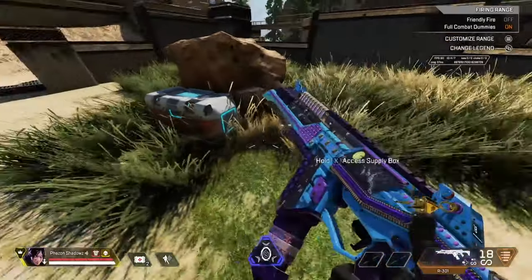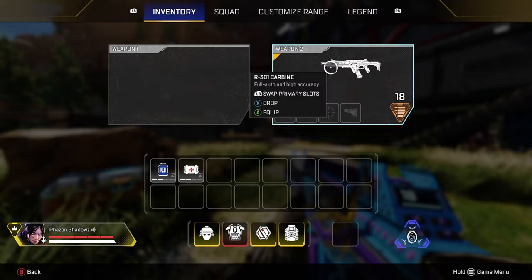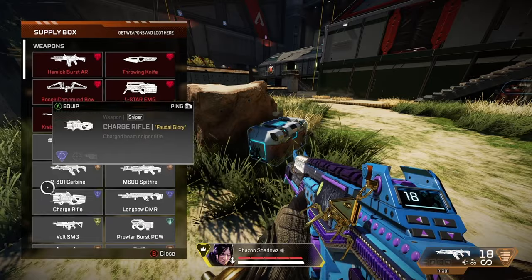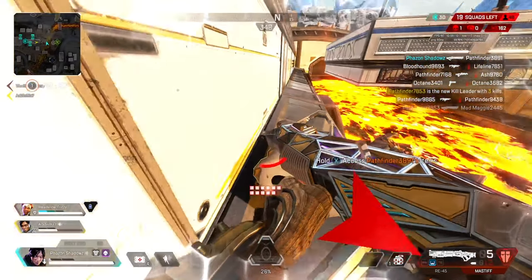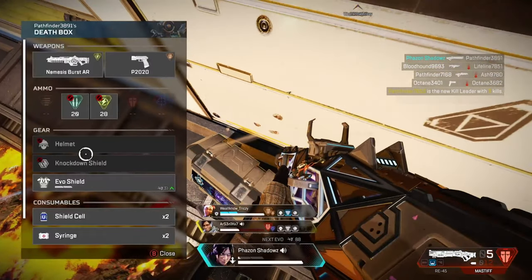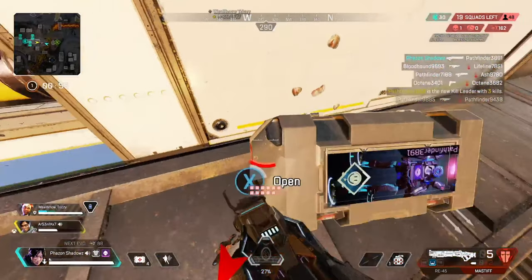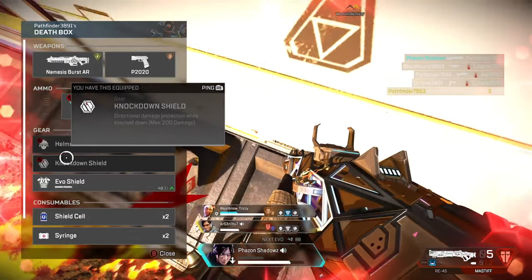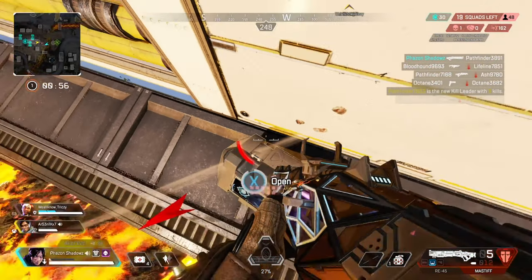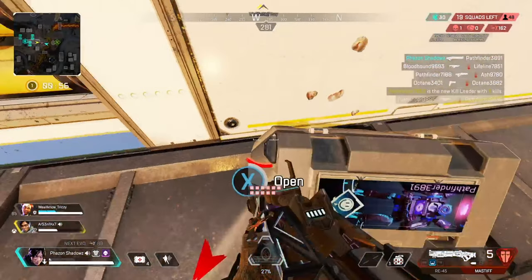Now let's talk about the most common strategy for shield swapping effectively on controller — the jumping strategy. You go up to a box and hold interact. Before I even reach the box, I am holding my interact button, which is X for me. You'll notice a prompt appears with a circle counting down to close. When it's about to close, that is when you want to jump — this will allow you to enter the box while jumping and move your cursor to get that shield swap off.